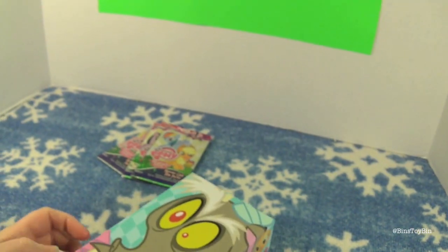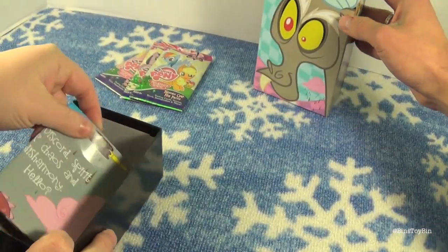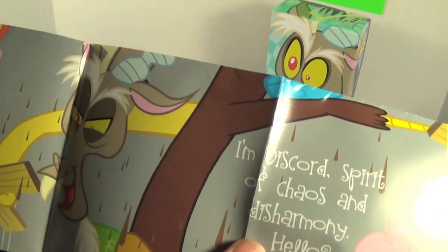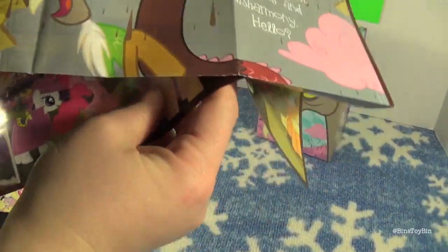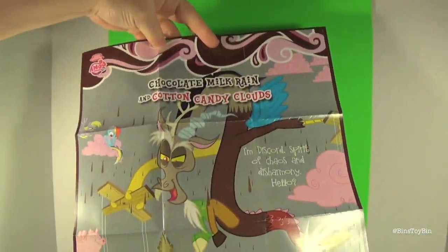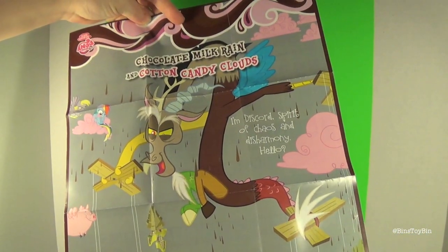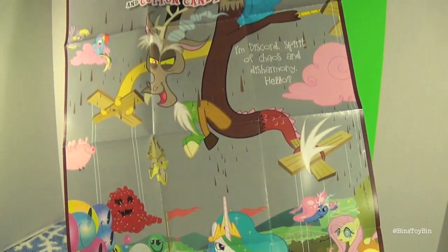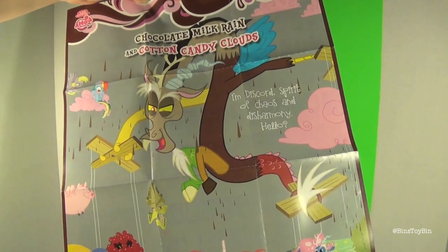Let's see what we've got in the box. The poster is not the same as the front of the box or the trading card — it's actually a smaller version of the poster that EnterPlay was selling at conventions. I know we got a big one of this at the Las Pegasus Unicon when we went last year. Chocolate milk rain and cotton candy clouds — I would love that.